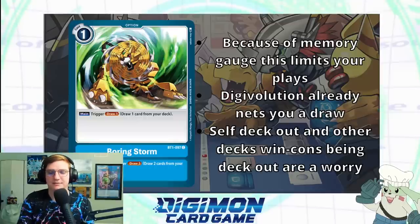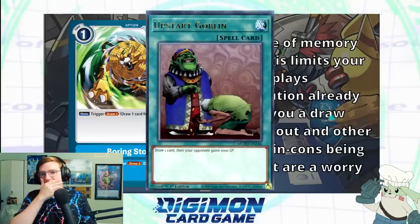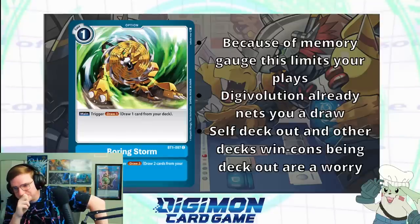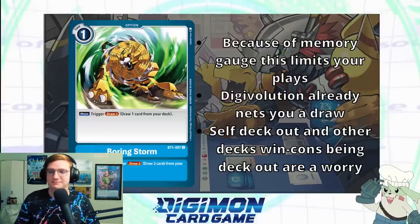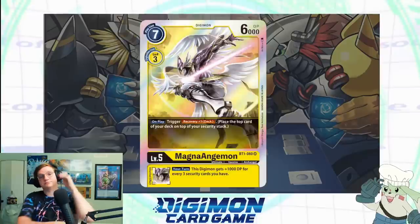So it sounds like we're already one for one — YuGiOh is helping you out. I will say Upstart Goblin made this one a little more difficult. It's complete whiplash to go from YuGiOh to Pokémon or Digimon — they both draw so much. Upstart's cost is so negligible in YuGiOh, while the cost here is actually pretty huge — one memory can make a huge difference.